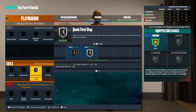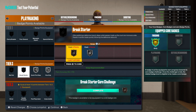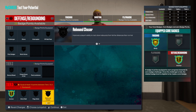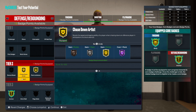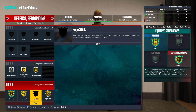For playmaking, we do get quick first step on silver — that is crazy for a 7'1" build. I'd go vice grip here too. Put plus four to playmaking so you can get break starter at least on silver — that would be incredible. For defense, you want gold anchor of course. We get brick wall, pogo stick, and rebound chaser. I'd go gold brick wall and gold rebound chaser — that's all I would do right here, and it'll be solid.